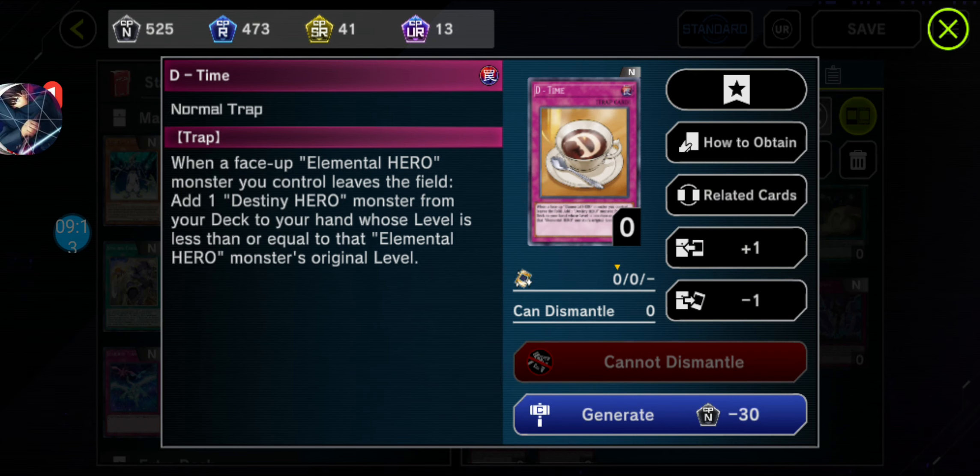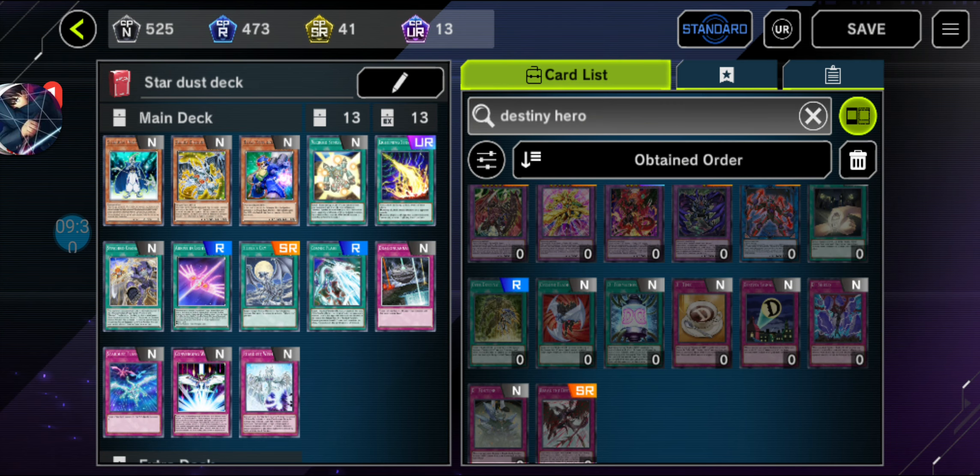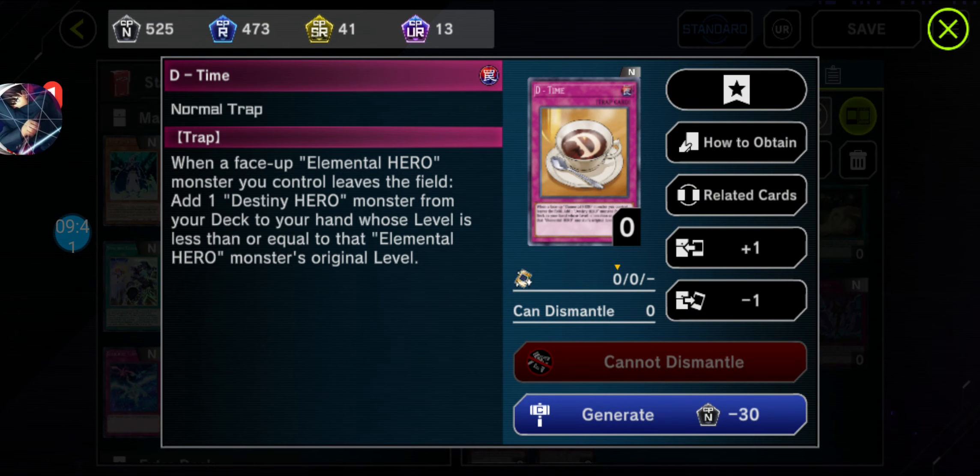Got D-Time. When combined with Elemental Hero, it's basically a combo support card. Because Destiny and Elemental Hero, or Evil Hero, or any Hero Archetype Monsters like the Masked Heroes or Vision Heroes can implement it from one to another — especially the Vision Heroes, focusing on getting cards from the deck or graveyard effect.